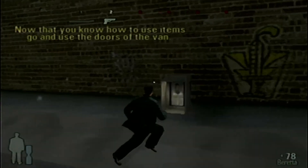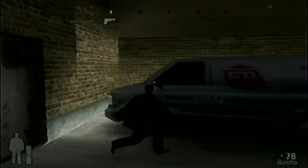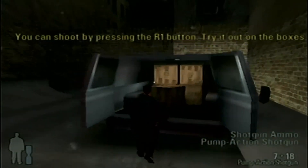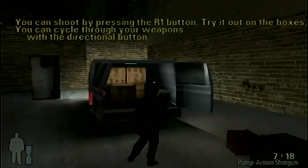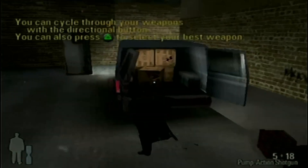Now that you know how to use items, go use the door of the van. Oh God — the back door. Yay, ammo! Pump-action shotgun. You can shoot by pressing R1 — try it, on the boxes. Yeah!